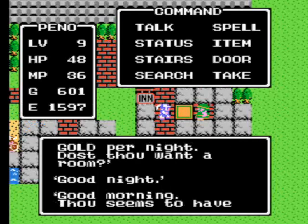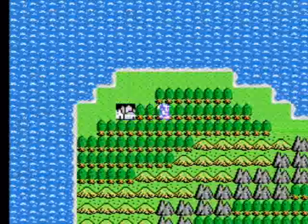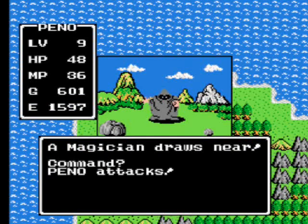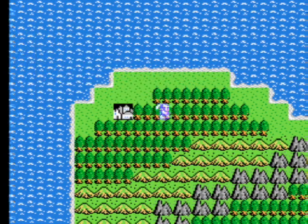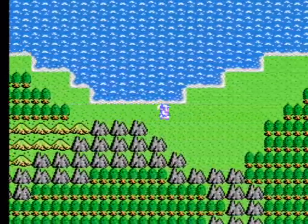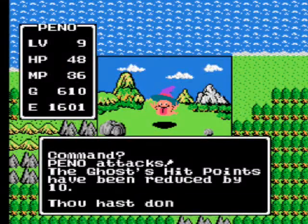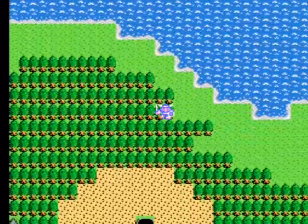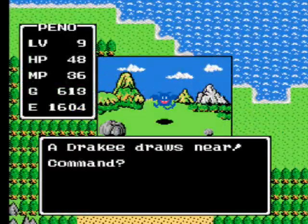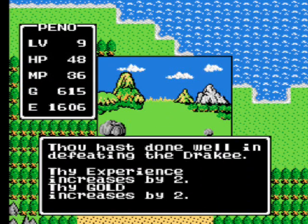So we're gonna cash in 25 gold here to spend the night at the inn, because we're gonna need all the MP and all the HP that we can get while traveling across the plains of Alephgard, which I think is the actual name of the world map. I don't know why I call it Cantlin, because Cantlin is the castle you start off in. Actually wait — Tentacle is the place you start off in. Yeah, Tentacle Castle, and I think the town is also called Tentacle. I think Cantlin is another town in the game — actually one of the very last towns you go to, that sells some of the best weapons and armor.